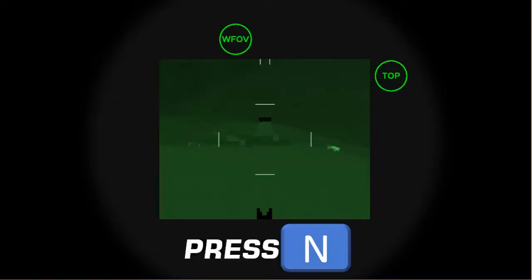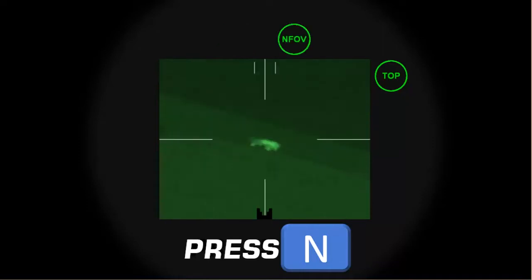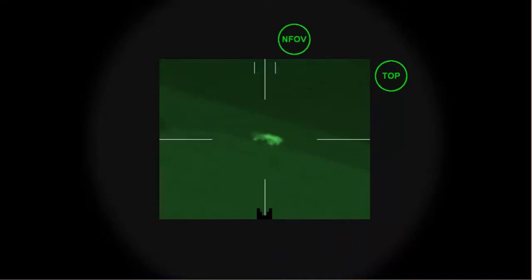Pressing the N key toggles three different levels of zoom: from wide field of view, to narrow field of view, to SEEK.